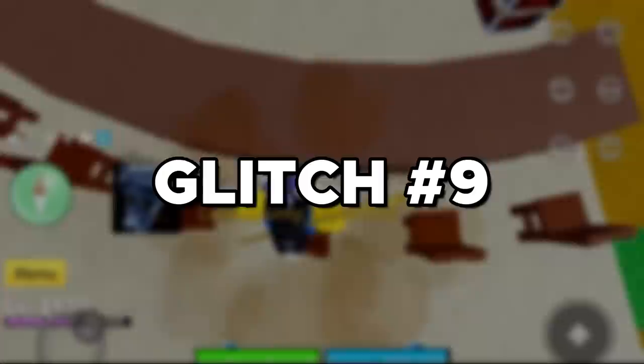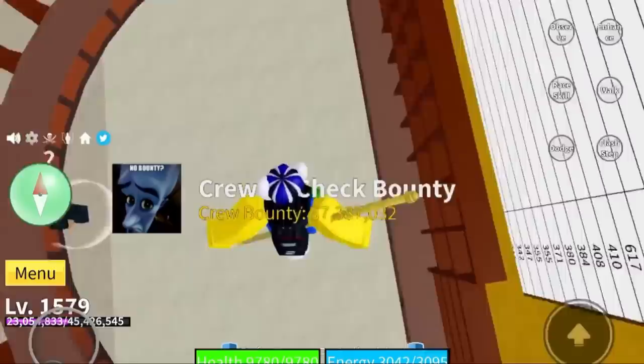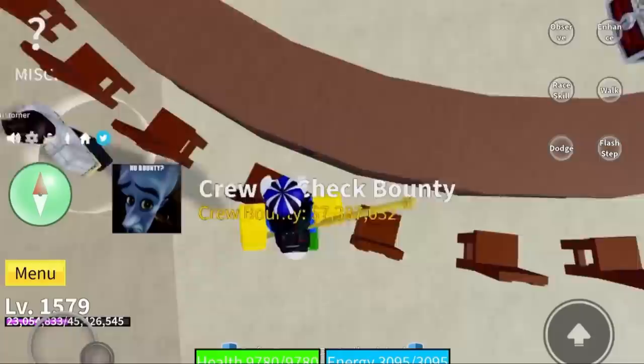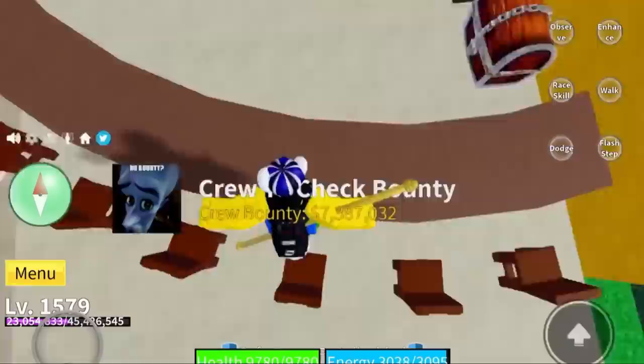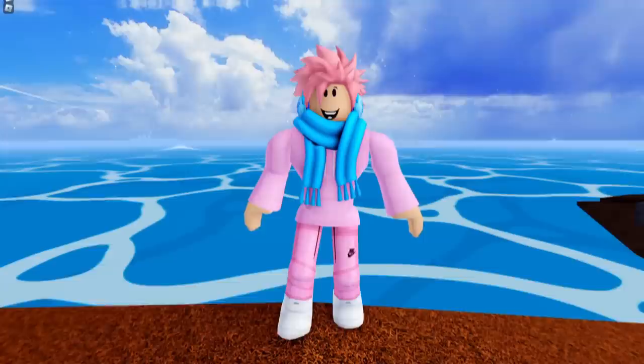Here's a funny glitch that you can try right now. Head over to the cafe in the second sea, sit on a chair, and a funny glitch happens where it bounces you off and sends you flying away. Not sure why this glitch still exists — maybe the chair just doesn't like you — and it doesn't work on all chairs. Just a funny glitch with no real practical use.